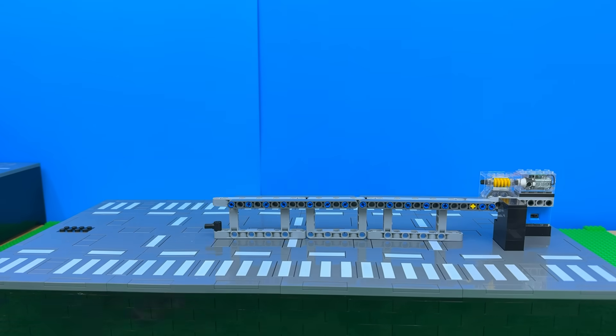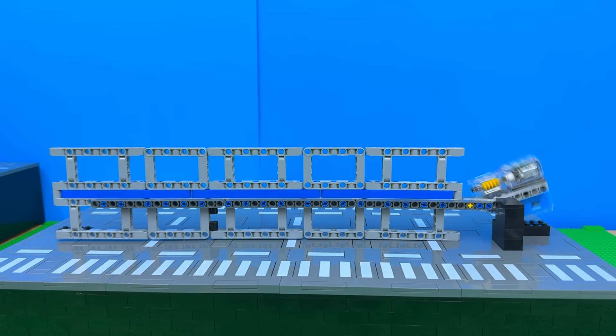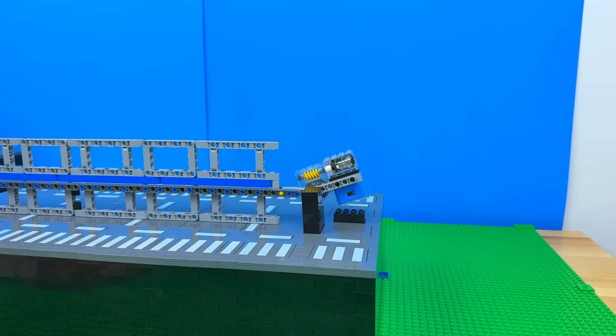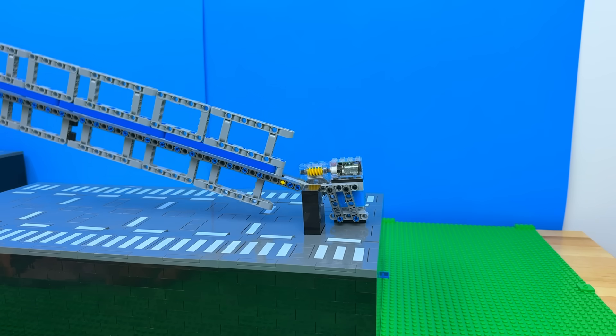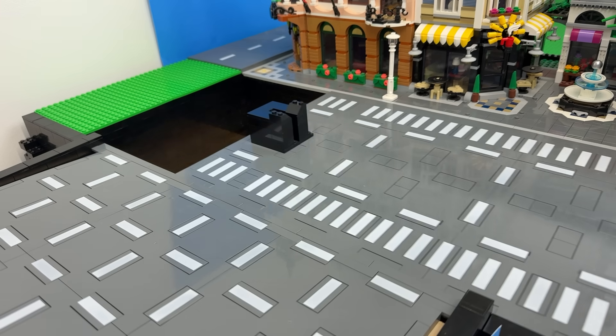Next I'm gonna try building a pivot gate, which is essentially the same thing but instead of one beam across it's an entire gate, which I'm hoping increases the surface area to stop more cars. I can use the same worm gear mechanism, but because of all the added weight it no longer holds in place, so I stabilized it with some more technique. Nice, that's much better.